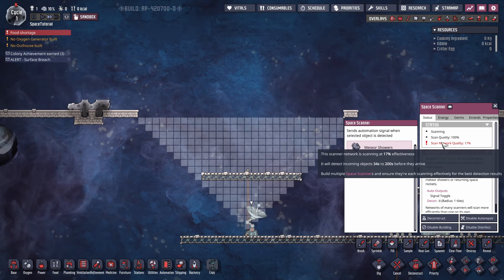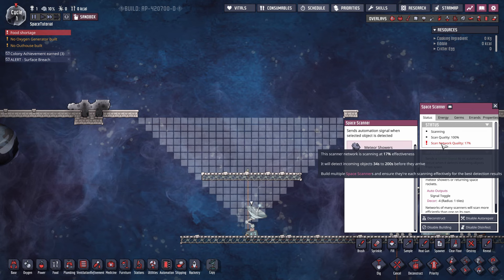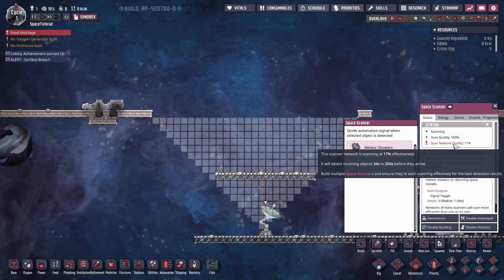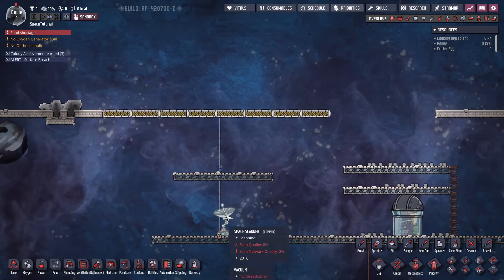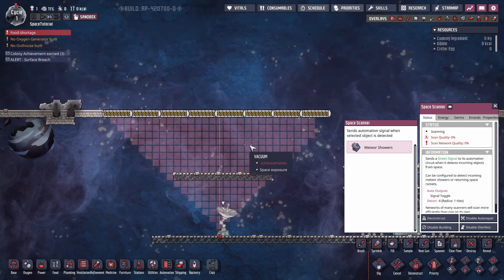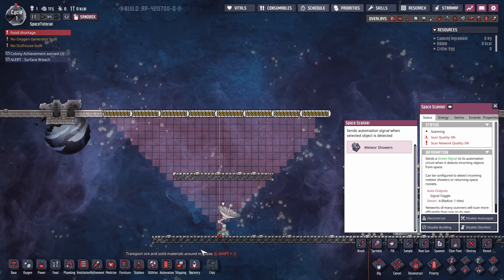Why do you want maximum scanner quality? It has to do with scan network quality. With this setup it will detect incoming objects 34 to 200 seconds out — it's a random percentage chance roll. Once meteors are 200 seconds out, it rolls a dice each second as they count down. Once they're at 34 seconds out, it will definitely detect them — that's the absolute minimum with one scanner. Without any scanner, or if the scanner is hidden where it can't detect, it might only detect them zero seconds out, just before they hit. You need time because bunker doors take about 36 to 38 seconds to close.